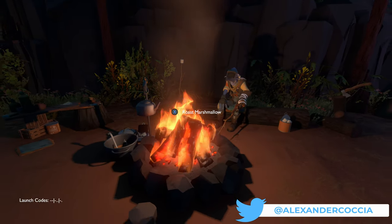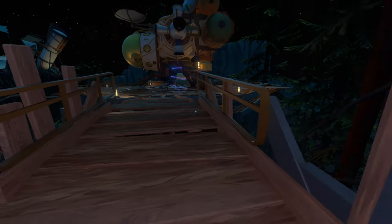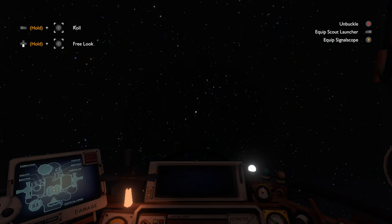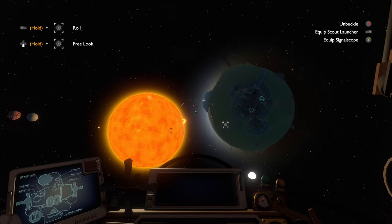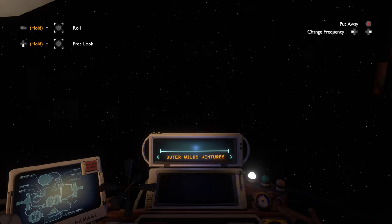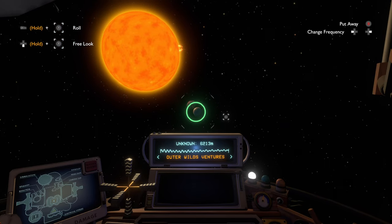So here I am, looping back over. I don't need any more marshmallows - let's go explore. Do I want to go back to the Dark Bramble? I just got murked there, so maybe not. I wonder if I'm missing an item or if I could go in a little safer, but I'm utterly confused. We could use our scout launcher. Let's get the signal scope out again. Okay, that's music - let's go!